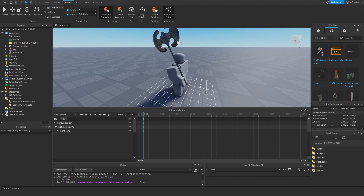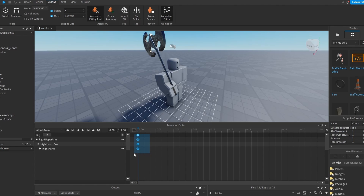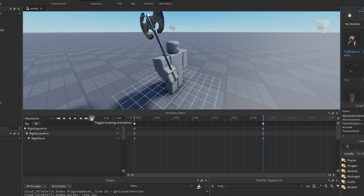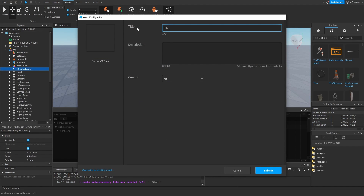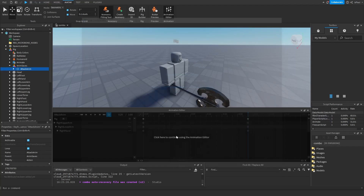It looks kind of junky but we can leave this as our idle animation. Copy and paste it to around the frame 20 mark, then press 'Toggle Looping Animation' so it loops, and set the animation priority to Action. Now click the three dots again and publish the animation to Roblox. I'll name this one 'idle tutorial one', copy the ID, and close this.